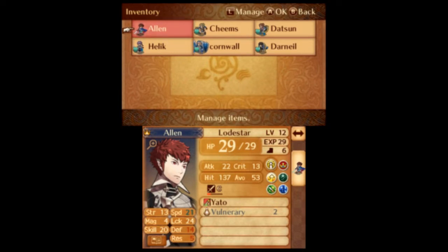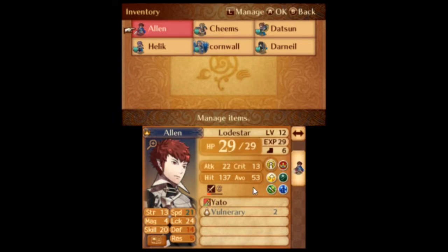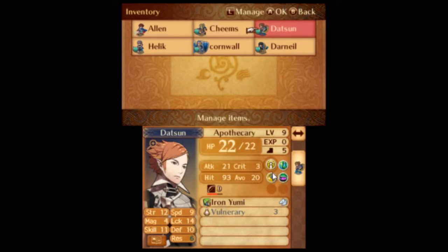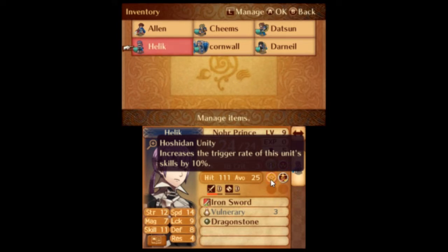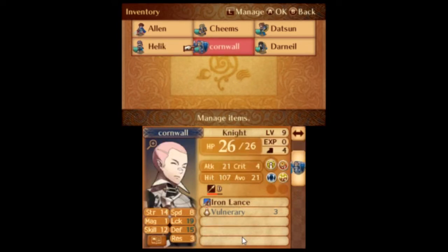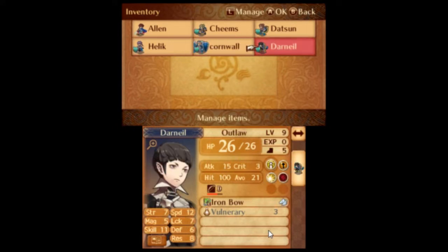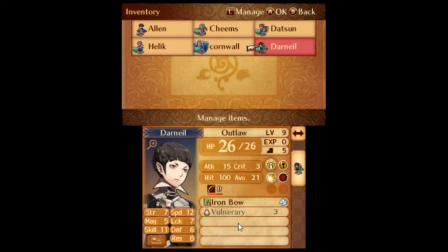We have a nice squad. So here's the Lord character — I made him a Lodestar with Aptitude and Miracle. Next we have Cheems the Fighter with Ignis and Axebreaker. Then there is Datsun the Apothecary with Salvage Blow and Witch's Brew. Next we have Helic the Norprince — very original — with Hoshidian Unity and Aether. Then we have Cornwall the Armor Knight with Grizzly Wound and Luck Plus 4. And last but not least, we have Darneal the Outlaw with Armored Blow and Heartseeker. Truly a tanky outlaw.